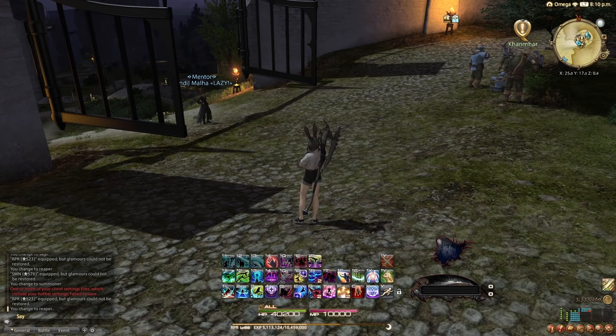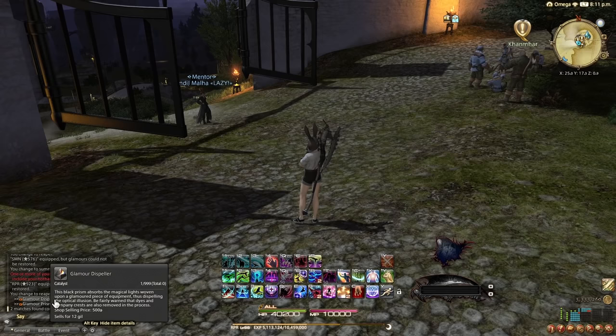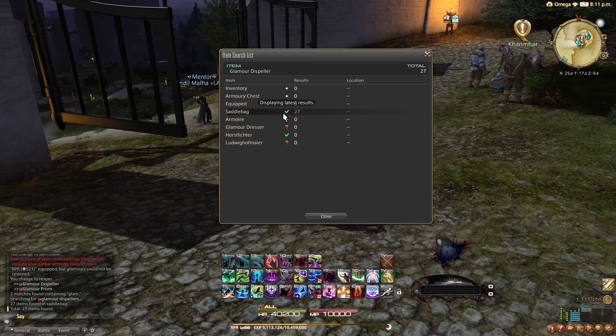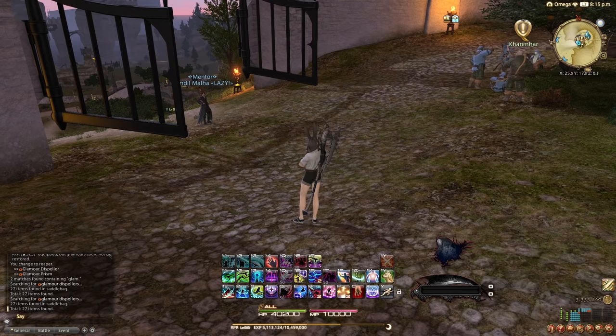This next one blew my mind when I found out about it. Whenever you don't want to go through your whole item inventory, retainers, or Chocobo Saddlebag just to find one item, you can just do slash isearch for item search and then type the name or part of the name — for example, type 'glam' and it shows Glamour Dispeller and Glamour Prism. When you click on it and do Search for Item, you can see where you have it stored across your whole account. This is an enormous quality of life change for crafters.